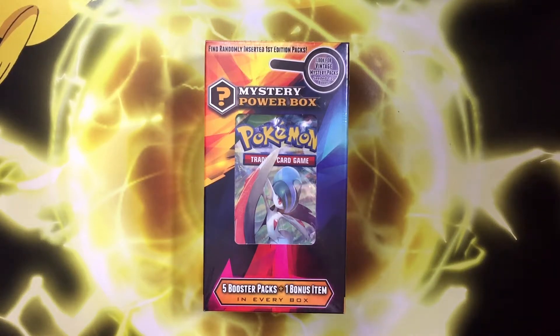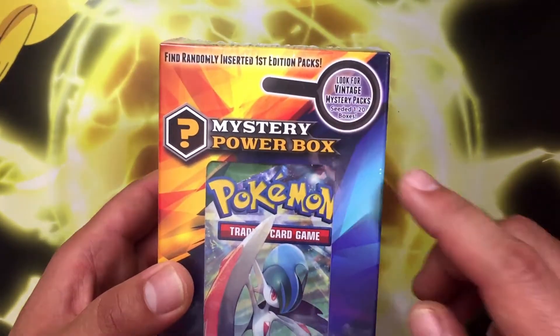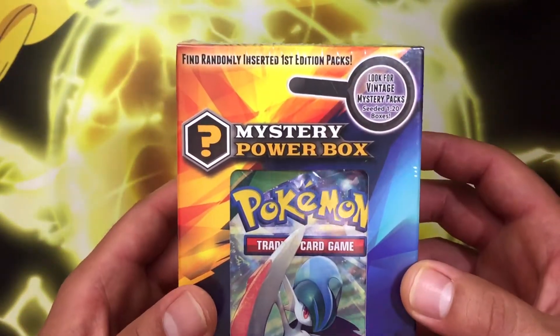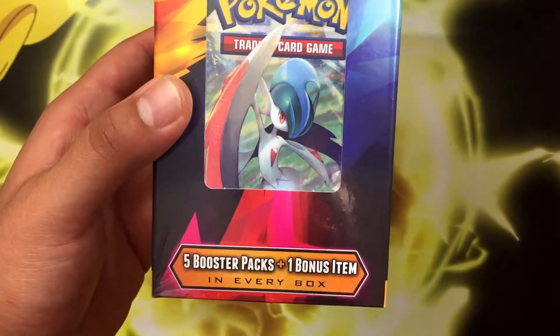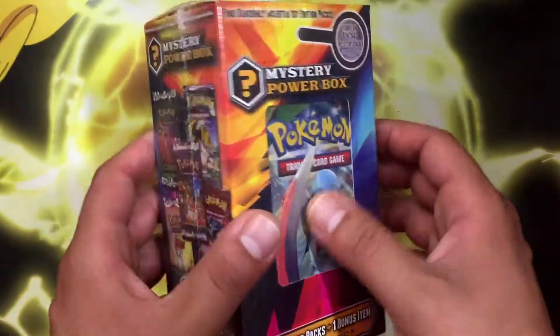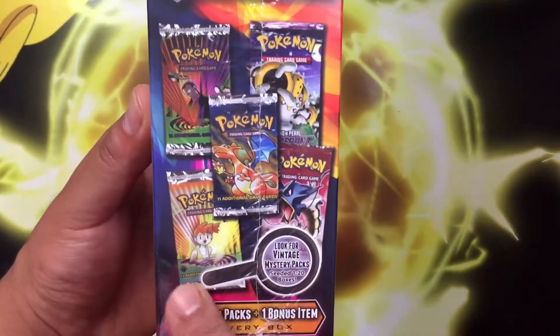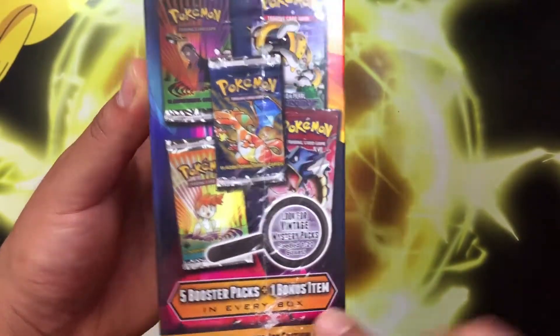Welcome back to BC Unleashed, everyone. We are back here with a mystery power box. I picked this up at Walmart. The cool thing about it is you have a 1 in 20 chance of pulling a vintage pack. This includes five booster packs and one bonus item in every box. So we get to know which booster pack is in the first one, and then we have four other random ones, which would be pretty sick.